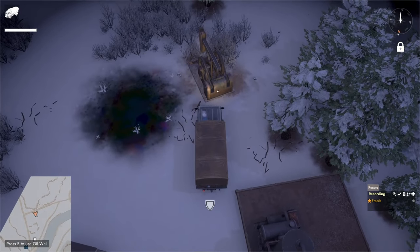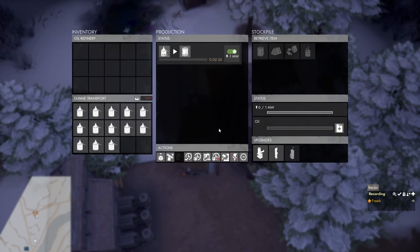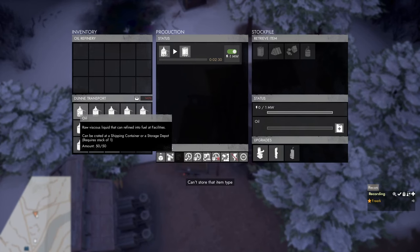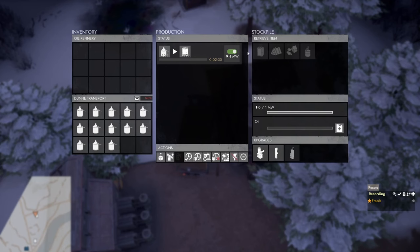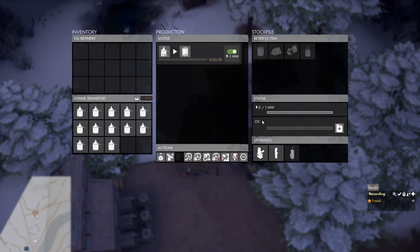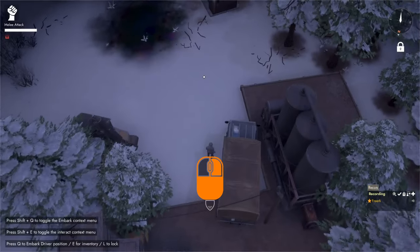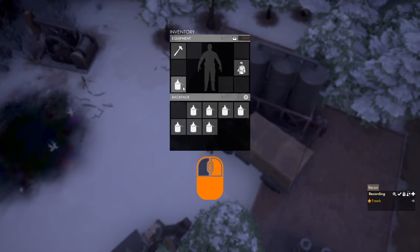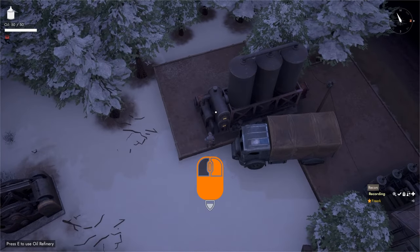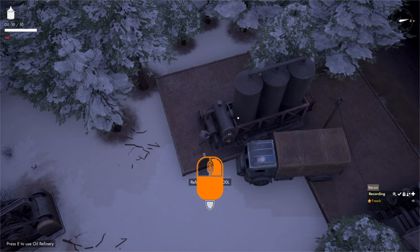When we have taken all the oil from the oil well, we come to our oil refinery and press E to open its menu. Right-clicking the oil icon and selecting 'submit all to stockpile' does nothing because the stockpile is a tank that needs to be filled — either with a fuel tanker or by hand. Since we don't have a fuel tanker, we do it by hand: we grab some crude oil out of the truck, press Tab to open our inventory, click on crude oil so it goes into our equipment, press 3 to equip a can, aim at the oil refinery, and hold down the left mouse button to start refueling.